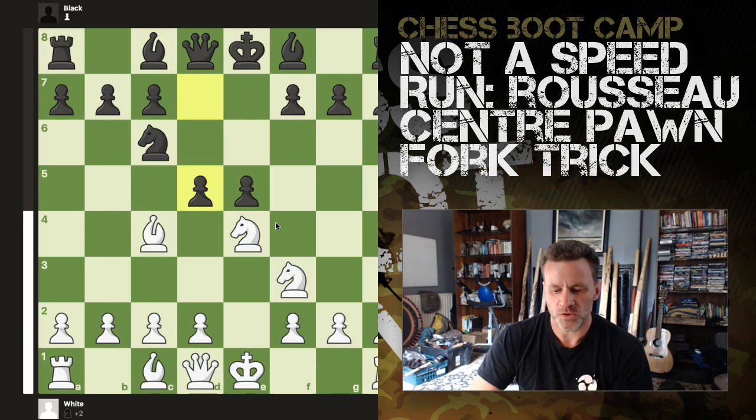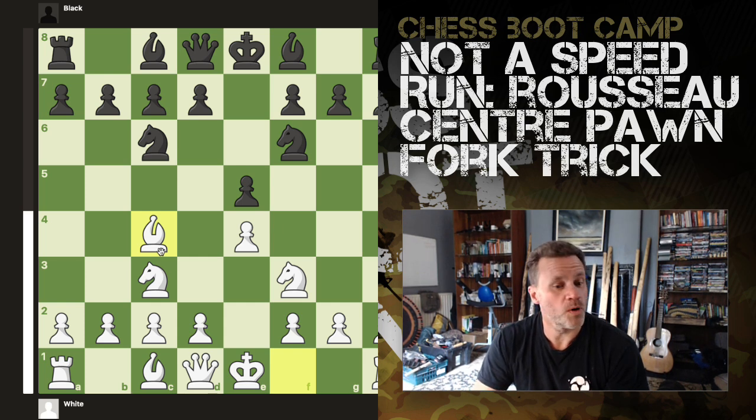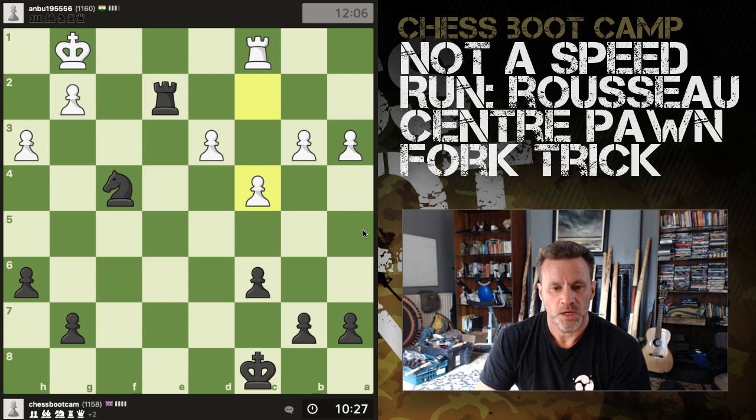So the thing to watch out for: if you're white and you ever put your bishop in the Italian position — i.e., c4 — just be wary of this when the d-pawn has not yet deployed.